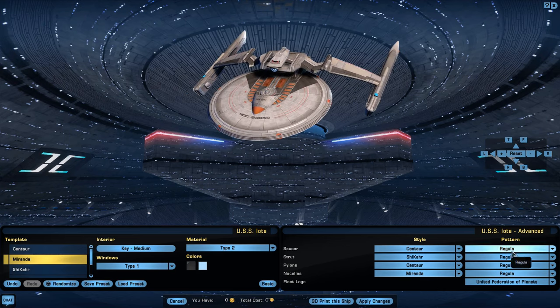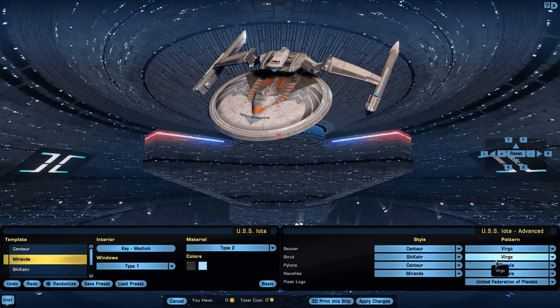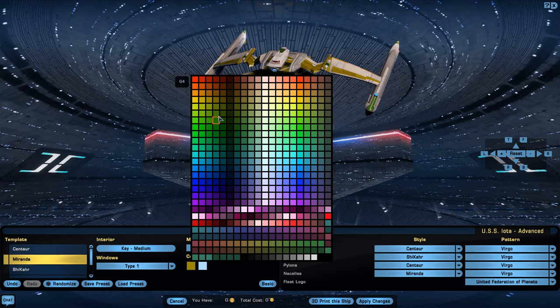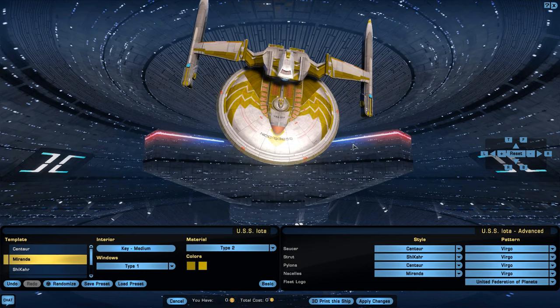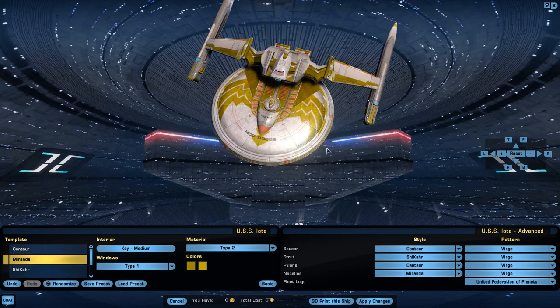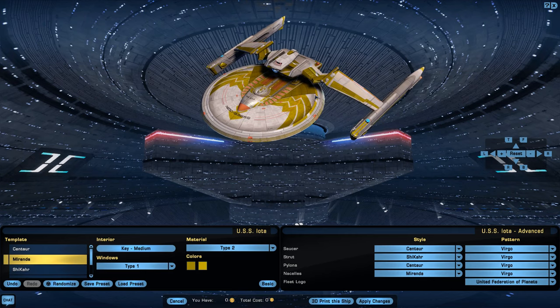We've covered all of that — let's go to patterns. I tend to do everything in Virgo because I like the look of a mirror universe ship. Even though I can't actually make a true mirror universe ship, I can get reasonably close with that color scheme — a dark mustardy yellow on top of a grayish white.